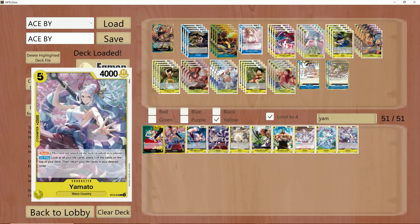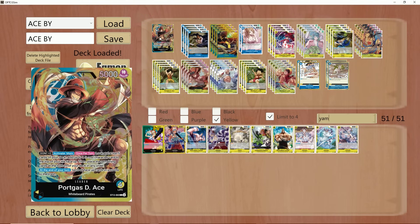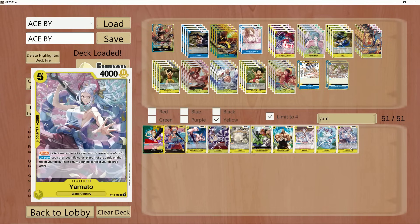The downside to Satori and Yamato was that, just like X-Drake, if you activate your leader ability — attach 2 Don to your leader, search the top 5, take a 5-cost character and add it face-up on top of your life — well, if that happened to be an X-Drake, a Yamato, or a Satori, I guess you're out of luck, because that card goes to the trash on your turn.